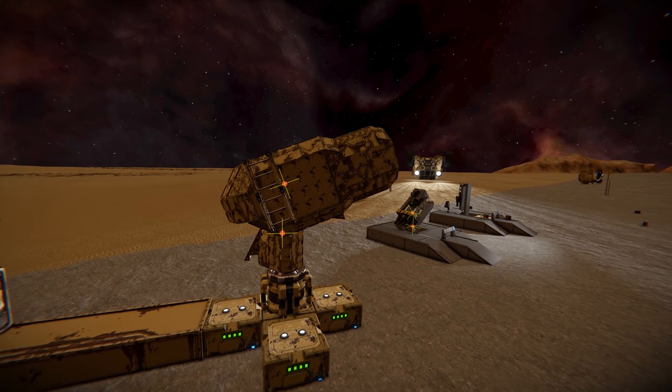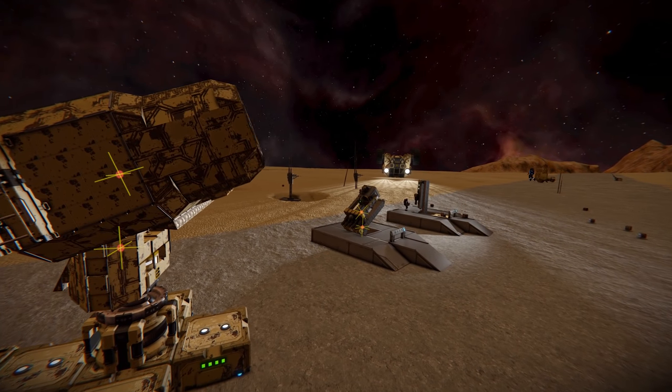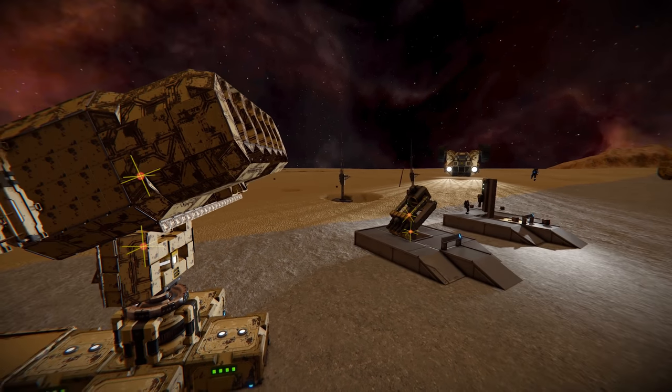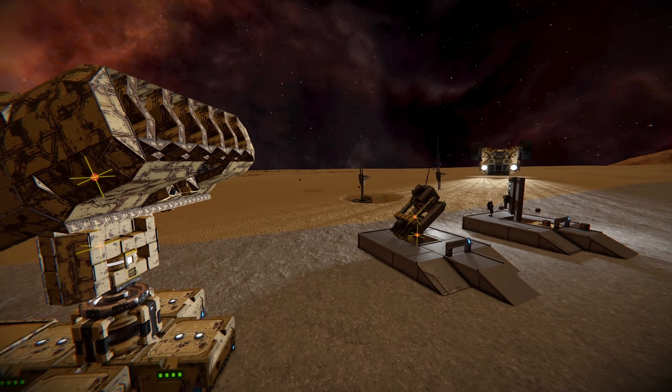Turrets in Space Engineers are fundamentally a little bit crazy, but if you know how to set them up correctly — use the center of mass, protect them, and feed them properly — then they can be very effective in combat.